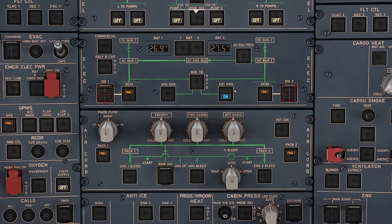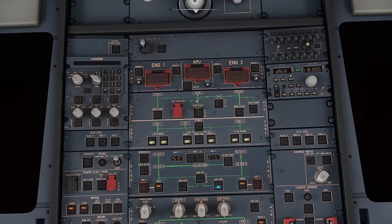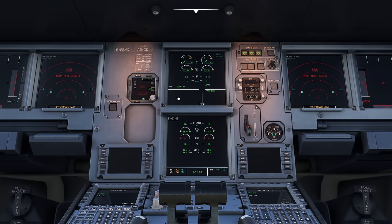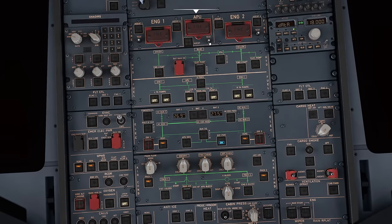Next we test the APU fire detection. Press test — you get the lights and the squib light. However there's no warning yet because the Flight Warning Computer needs to come to life first. We wait for that triple click, which confirms the computer is now live. Then pressing the test again gives us the warning and 'APU FIRE' on the ECAM — that's all working correctly. The APU is available but we'll wait to start it nearer departure.